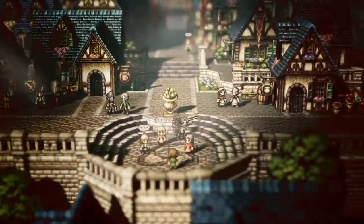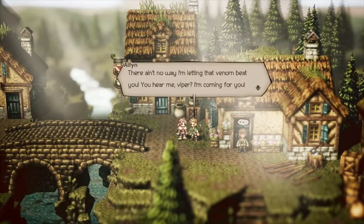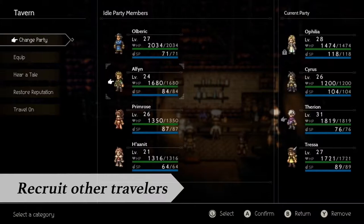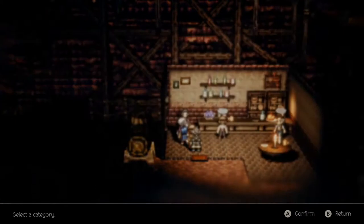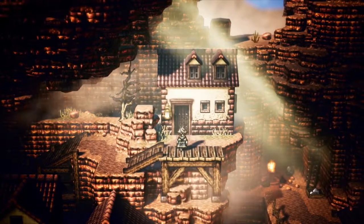choose just one path. No matter who you begin with, you can recruit your other fellow travelers down the road. By switching characters in and out of your party, you can experience their tales as well — and enjoy all eight stories in a single playthrough. Prepare for eight adventures, and discover what lies beyond the horizon.